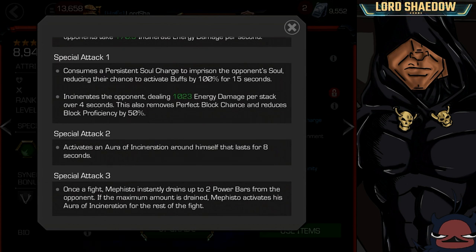And here are his special attacks. The first one is how you can renew or activate the soul imprisonment. So if they're already imprisoned and you fire the special 1 off within 15 seconds of the start of the fight, it's going to go ahead and refresh that soul imprisonment. It also incinerates the opponent dealing damage, removes perfect block chance and reduces their block proficiency — more damage.